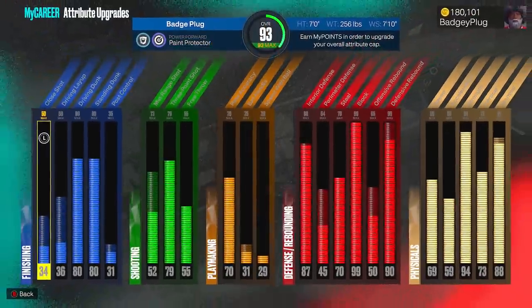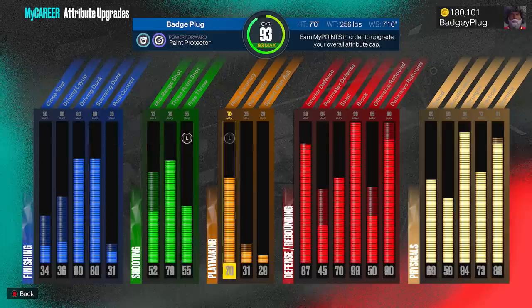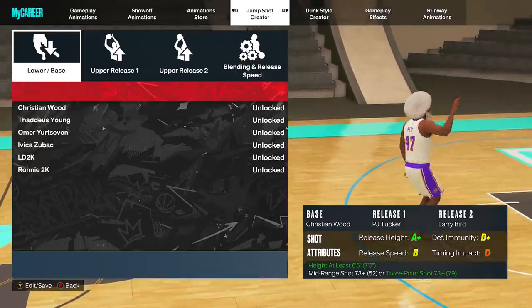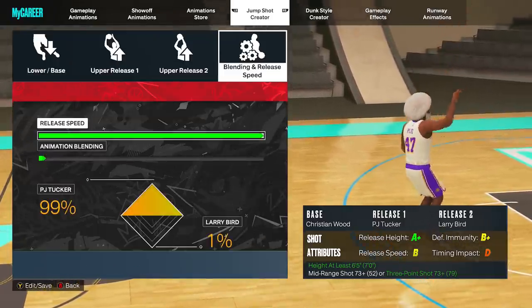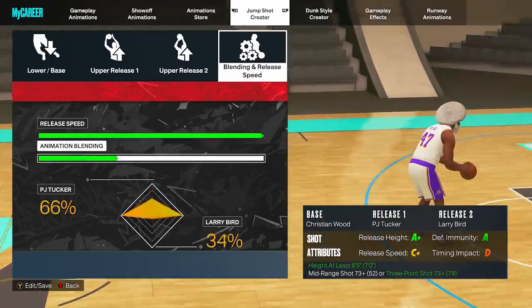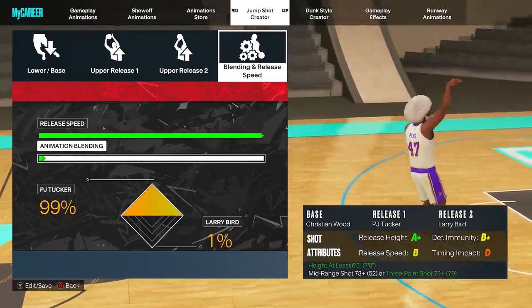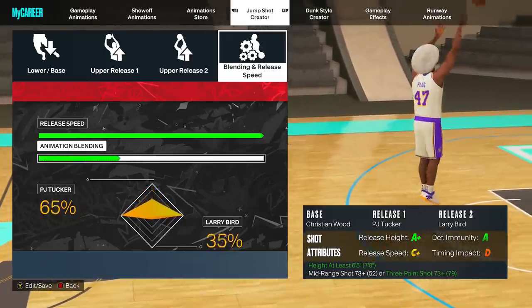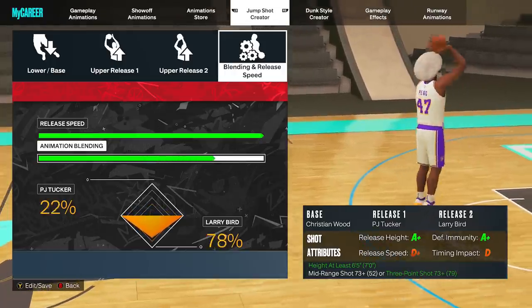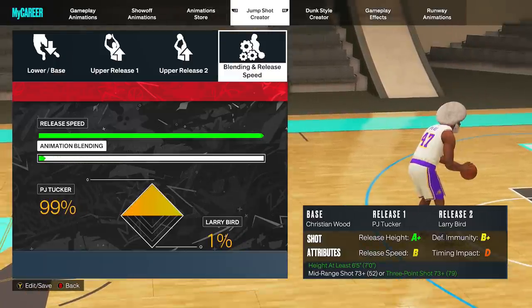This build I'm on right here is my seven foot popper, 79 three pointer. For some reason I shoot better on this build than any other build - it's actually pretty disgusting. The jump shot I'm using is Christian Wood base, PJ Tucker, and Larry Bird - 99% PJ Tucker and 1% Larry Bird. You are able to move it around if you want to - change the immunity and all that. But this is currently what I'm using on this build and the release speed does not matter. I shoot lights out with this build.